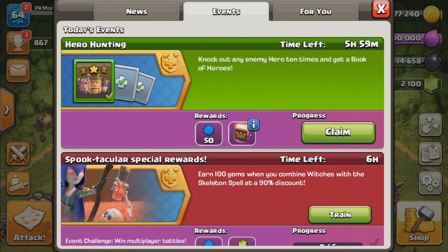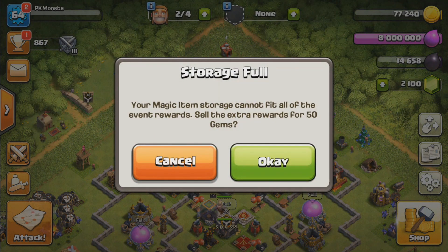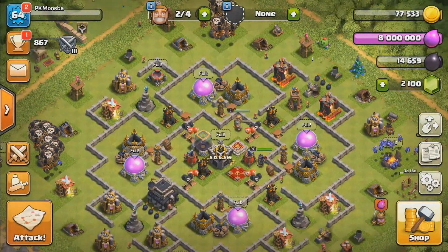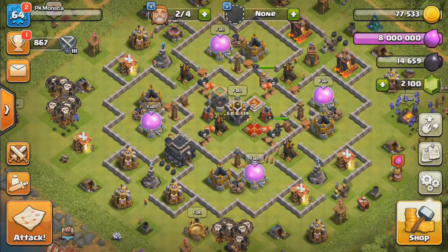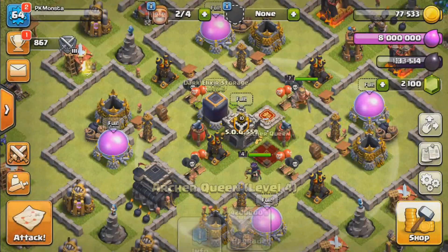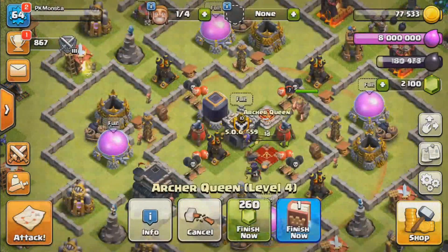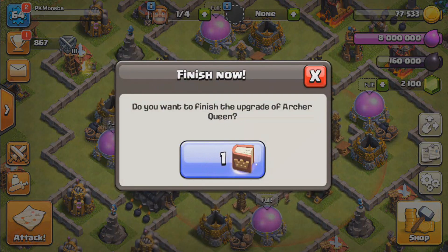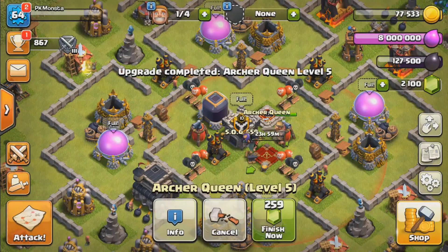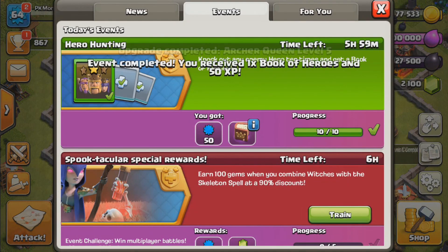We could get a Book of Heroes from the event and I don't really want to sell it because it only gives 50 gems and I have over 2,000 gems already, so gems don't matter to me. I actually want to use the book because it's a lot more expensive to gem a Queen than to sell the book. So what we're going to do is use our Dark Elixir rune and upgrade our Queen, trying to get her up a few levels. We'll put her down, go claim that book from the event, and finish her up.